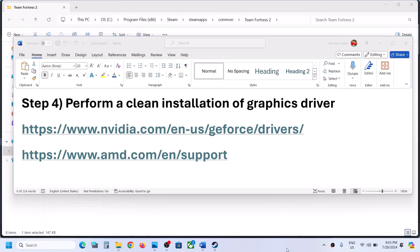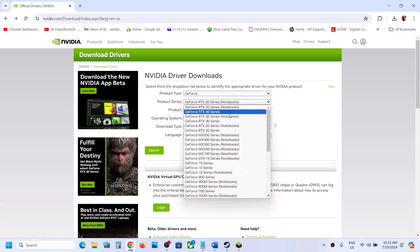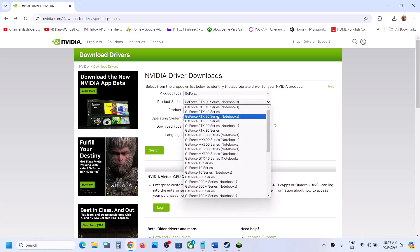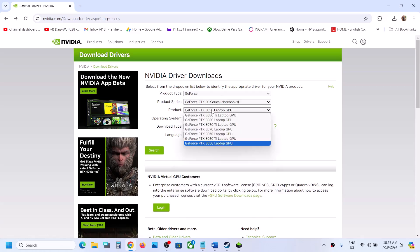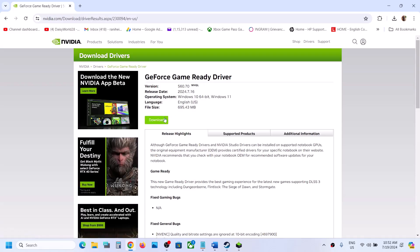I am showing for NVIDIA. Go to the NVIDIA website and then select product type. For me it is GeForce, so I will select GeForce. Now for product series, select your series and select your graphics card. Make sure that you select the right operating system — if you have Windows 11 select Windows 11, if you have Windows 10 select Windows 10. This is the game ready driver. Now click on search and then click on download.